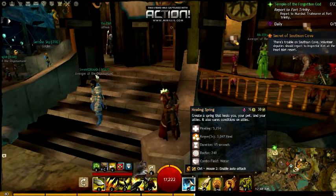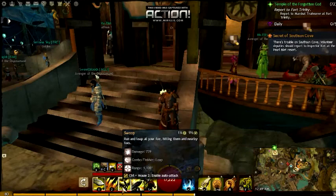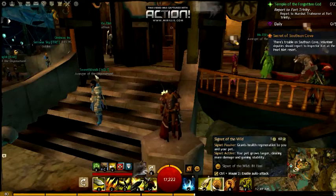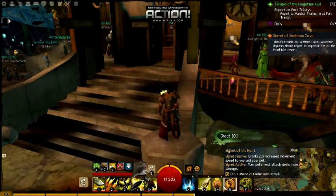As far as my skill bar goes, I've got Healing Spring, which is a great all-around heal. It heals for around 5k along with a regeneration field that lasts 15 seconds. If you do a blast or leap combo finisher through it, it'll heal you for a lot more. I've also got Lightning Reflexes, which is a great stun breaker along with Vigor — the 100% endurance regeneration. Then there's Signet of the Wild, which grants health regeneration to you and your pet, stacking with your pet's natural regen from traits.